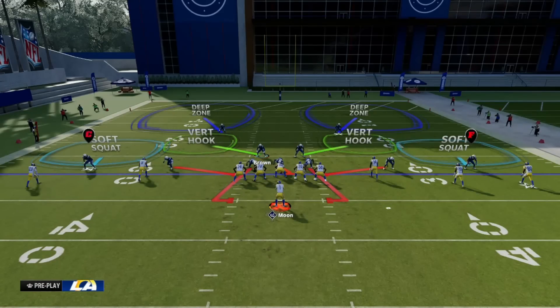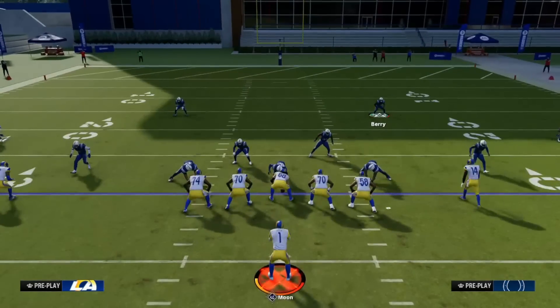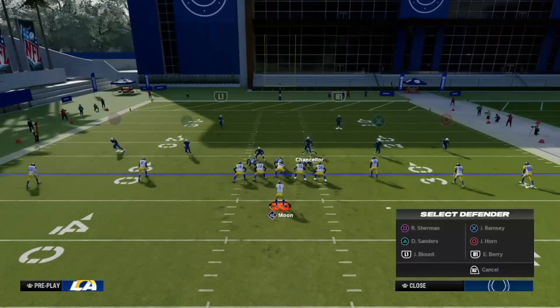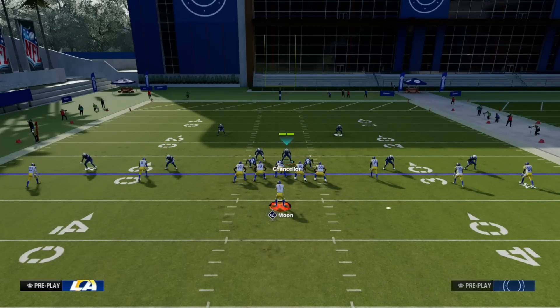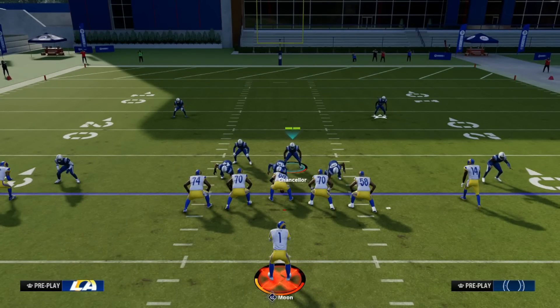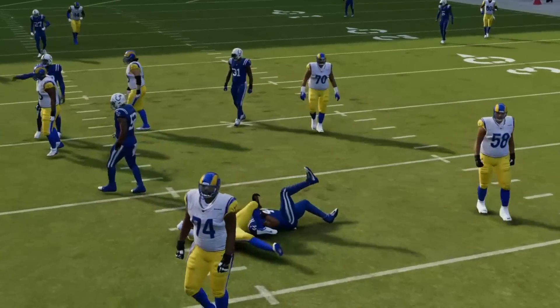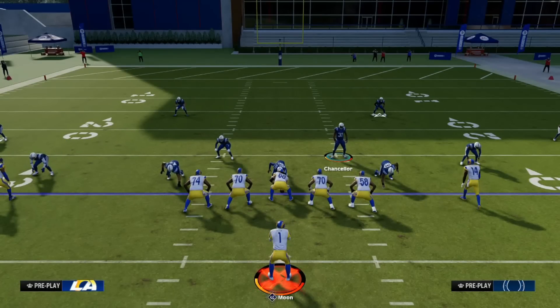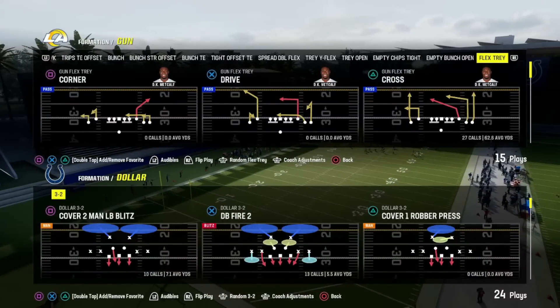That's why people like running Dollar — you have defensive coverage, you can max-protect everything if you want. Go to Cover 2 and man up the guys you want to man up. You have a lot of coverage options in this formation. If you're sending a blitz, they have to account for it and move up in the pocket. If they don't, the contains on the field go crazy. It's another defense that's going to frustrate your opponents, and that's what we're looking for. Dollar 3-2 is number two on this list of the best formations in Madden 24.